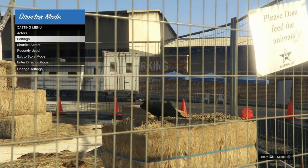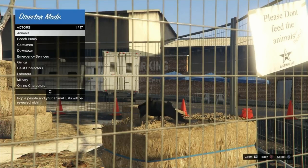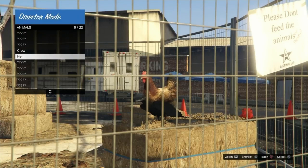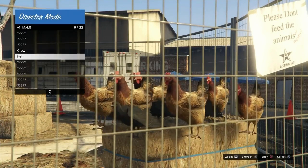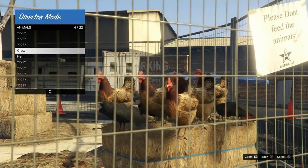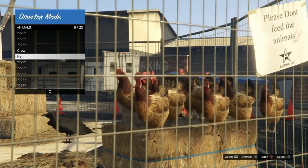Now go to Actors, then Animals — this is where we're going to be duplicating the animals. Select Animals and just scroll up and down at a moderate pace. Don't rush this; some people rush and it still works but I've had better luck taking my time. That's pretty much the pace I was going for — I finished it in about a minute and a half or so.